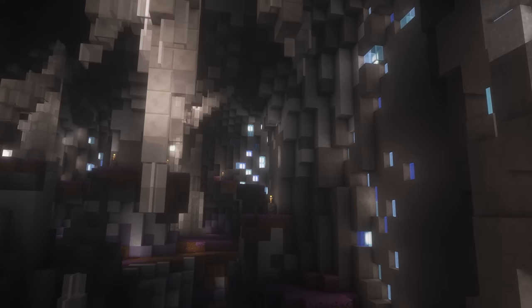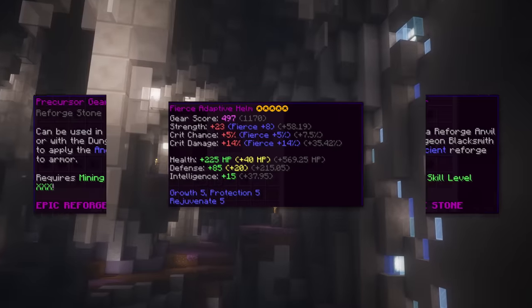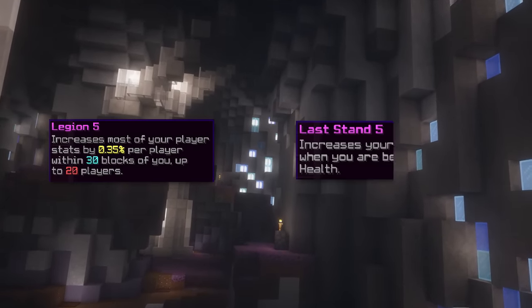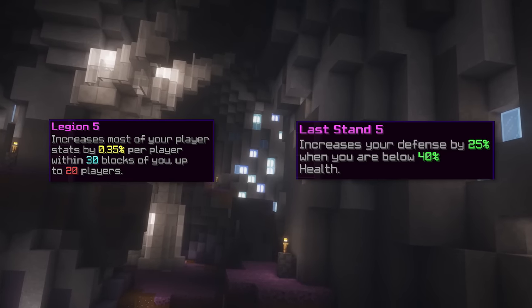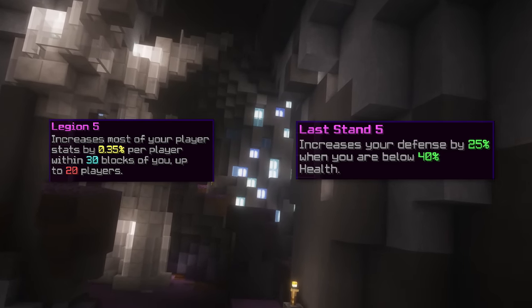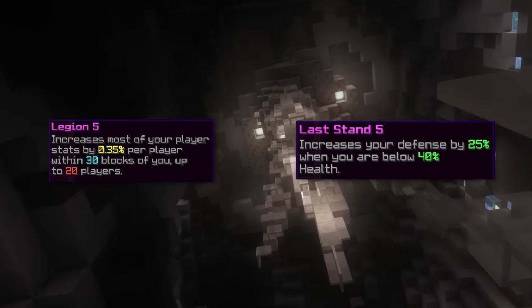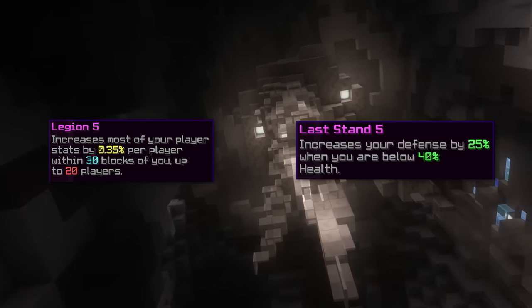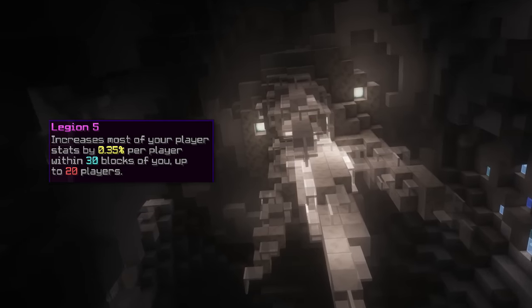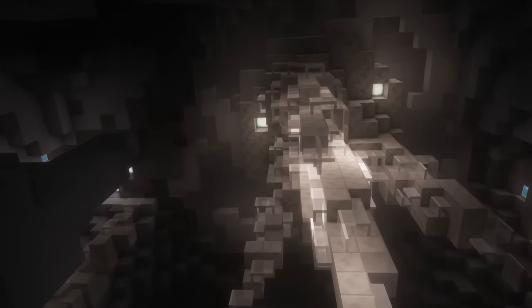For armor reforges, put ancient, and if you cannot afford that you can use fierce. For ultimate enchant you have two options: legion and last stand. Legion increases your stats and last stand increases your defense by a percentage when you are below 40 health. Legion is clearly better for berserkers, but for those having surviving issues, last stand works too, especially with the recent last stand fix. If legion 5 is too expensive, legion 3 works fine.